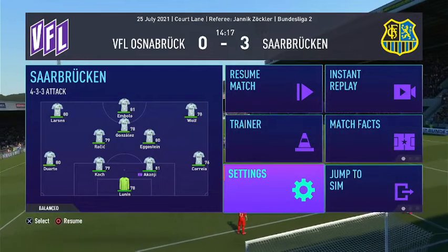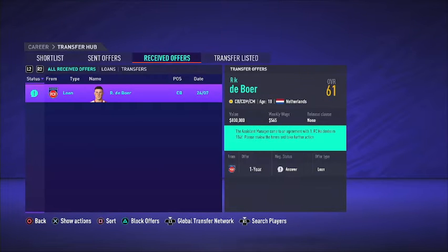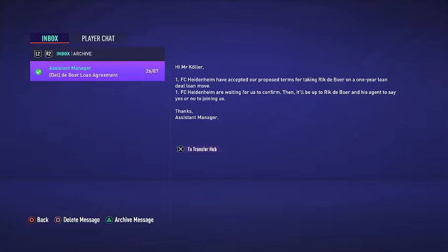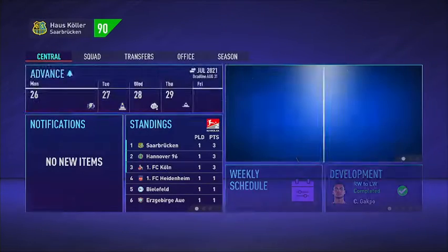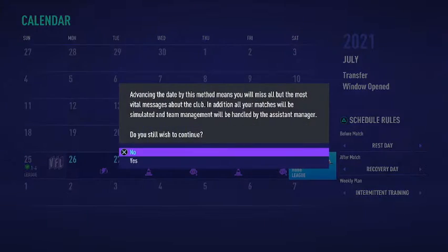We are going to go ahead and jump to the result. Hopefully we can hang on. We get another goal through Gonzalez and they end up getting a consolation through Klaas. You see Greuther and Bielefeld each getting draws. Shibnowski has been sold — a loan agreement for one of the Youth Academy players. I'm just going to sim ahead here to this game against Paderborn.